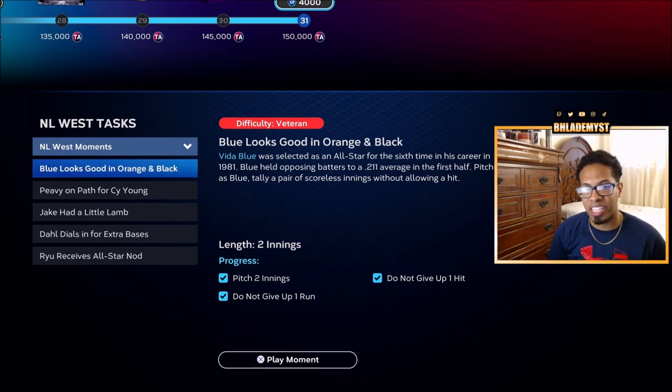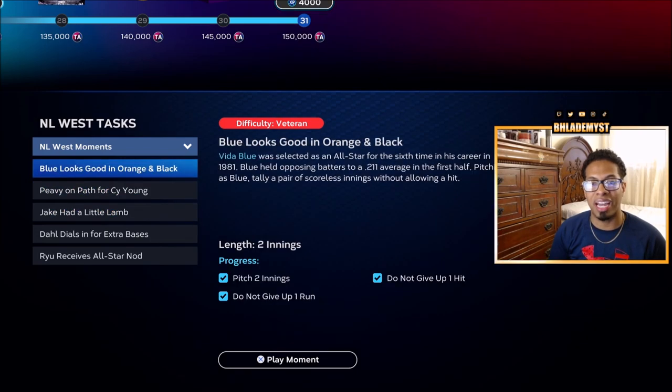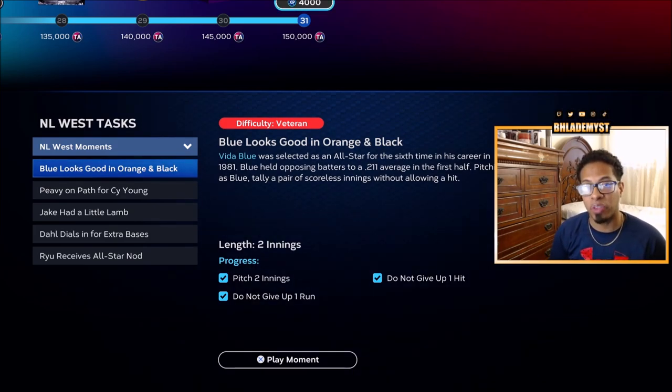After the exchanges, I want you to focus on doing moments. By completing these moments, you will be able to unlock 7,500 Team Affinity points. So we're already at roughly 33,000 to 34,000 Team Affinity points out of the 150,000 we need to get all the cards.